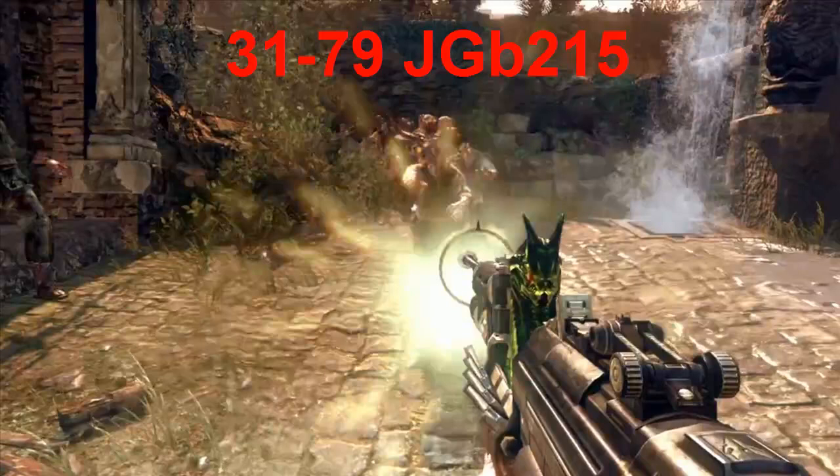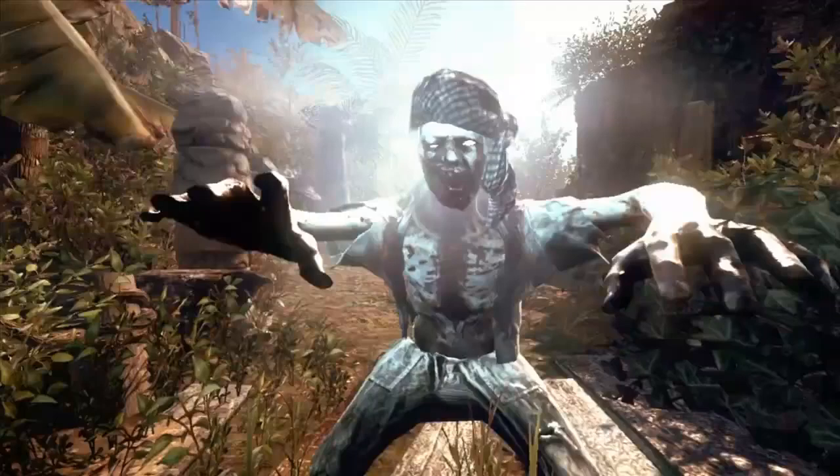We've seen the flaming zombie type in the first trailer, and the zombie called the Shrieker zombie in the second trailer. What the napalm zombie does is when you kill it, it explodes into napalm and that stuff can damage players. The Shrieker zombie blinds players — I'm assuming it's like a flashbang type effect. The achievement for the napalm zombie is kill a napalm zombie without it damaging any players, and the one for the Shrieker zombie is kill a Shrieker zombie while you're blinded by it. It probably just flashbangs you, which I can imagine would be really freaking annoying.